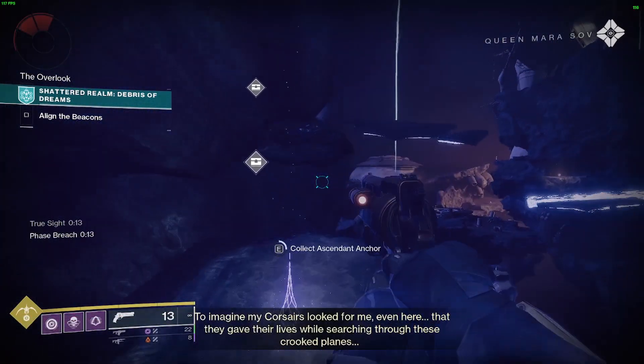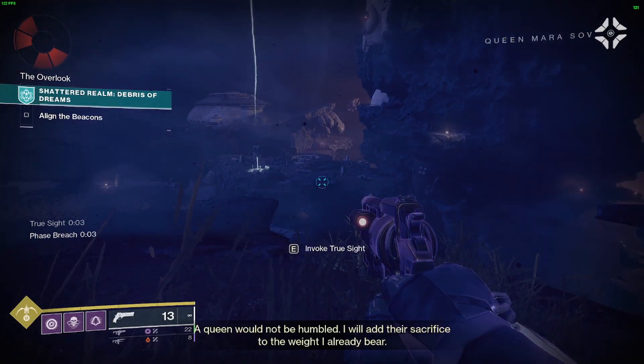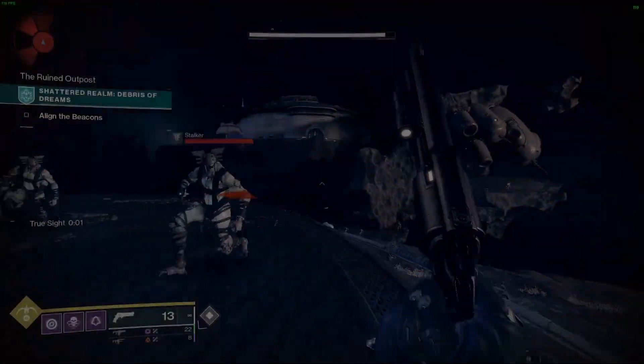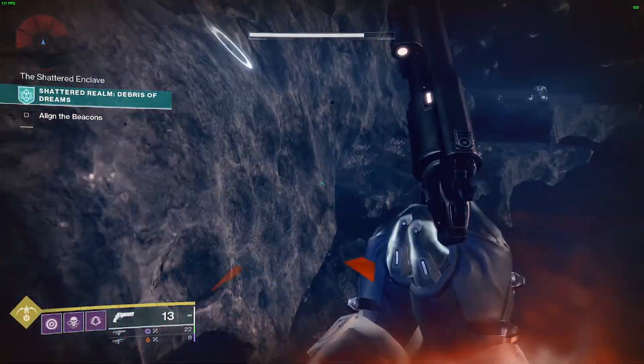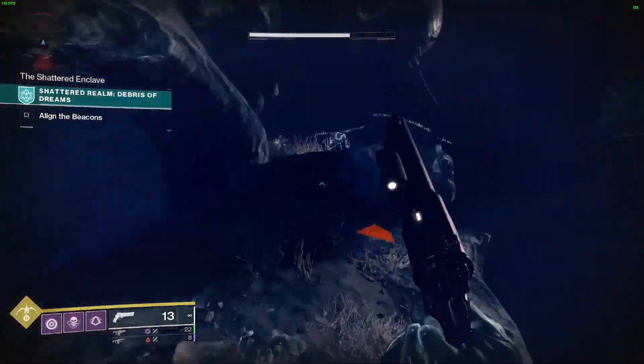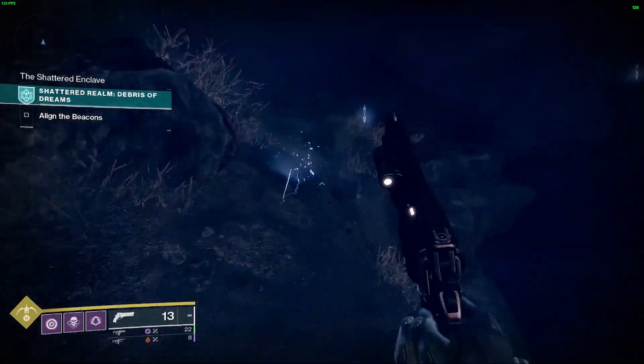After you've completed that one, make your way back over towards the first beacon. To leave this area, grab the True Sight again and take the pathway that leads towards the fallen building. From there you can get back to the first beacon. Instead of going into the first beacon room, head right to another floating island.